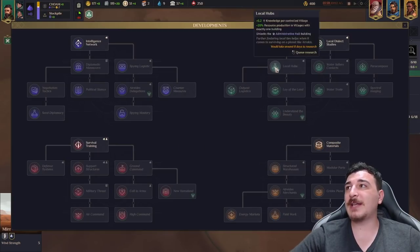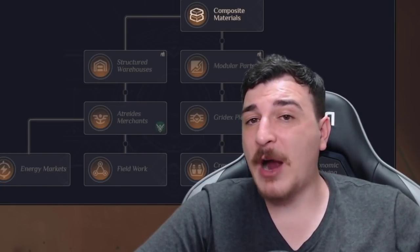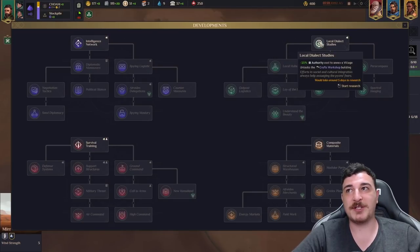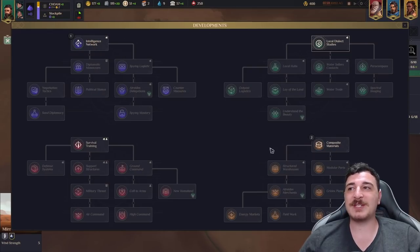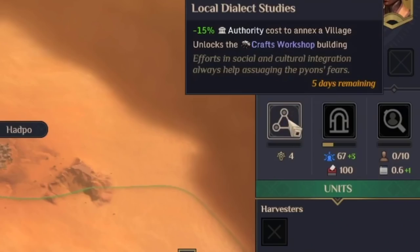We need plastine in order to build our buildings as well as maintain them. We've also unlocked our developments, which are essentially researches that improve our faction considerably. There are four areas: one dealing with intelligence, one with your overall interaction with the natives, and your military and construction. I like to do local dialect studies first and then queue intelligence networks, composite materials, and survival training as I go along.